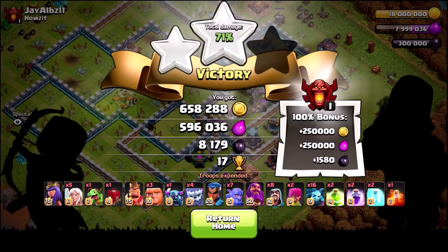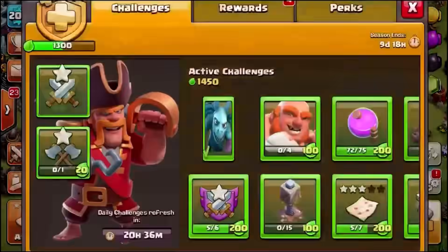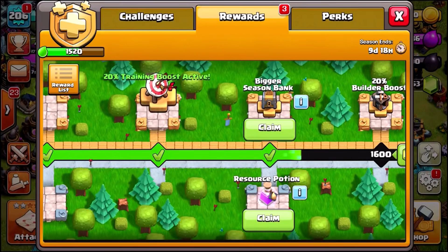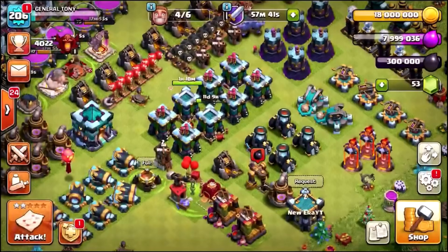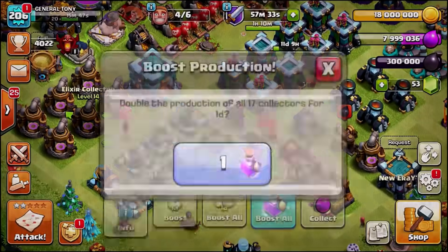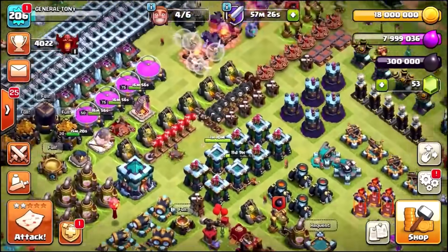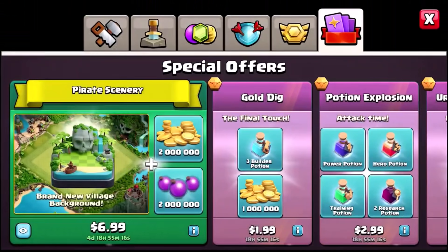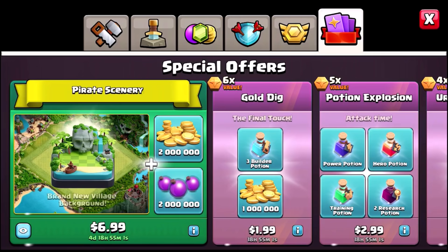We just about maxed out our gold storages, sitting at 18 million gold. So before we actually do the upgrade, we're going to go into our gold pass and grab the training boost, the bigger season bank, and a resource potion. We've just gone past 15 million gold and elixir, which is amazing. We're going to collect the loot — it's dark elixir. We are going to drop the potions we just got to boost our production; we've got three of them, so we're going to use all three because I need gold and elixir to upgrade and max out the walls. So what we're going to do: we are going to buy ourselves the pirate scenery and see if there's any secrets behind this. Every thousand likes this video gets, I will give away one of these in one of the next videos.